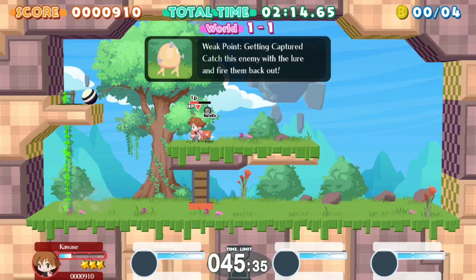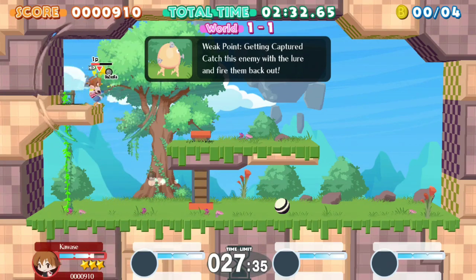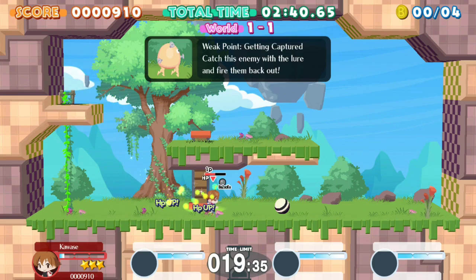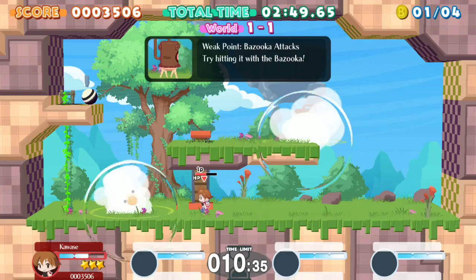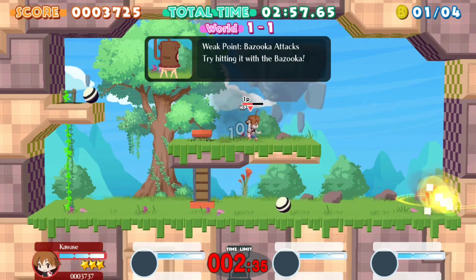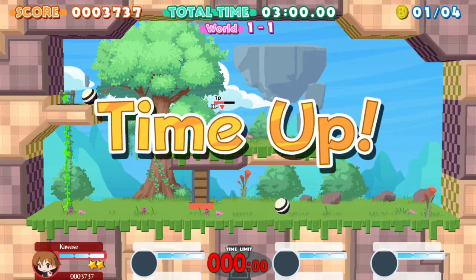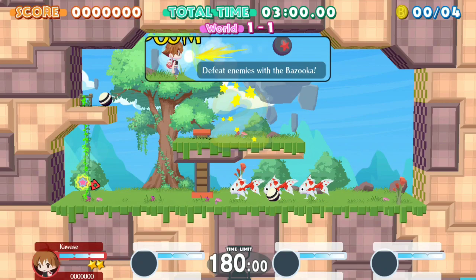I need to fire that guy out of the bazooka. The game actually isn't letting me do what I need to do — oh wait, yes it is, I was just hitting the wrong button. When you grab those enemies you've got to hit the R button to fire them out of your bazooka. I was just being silly and not doing that.